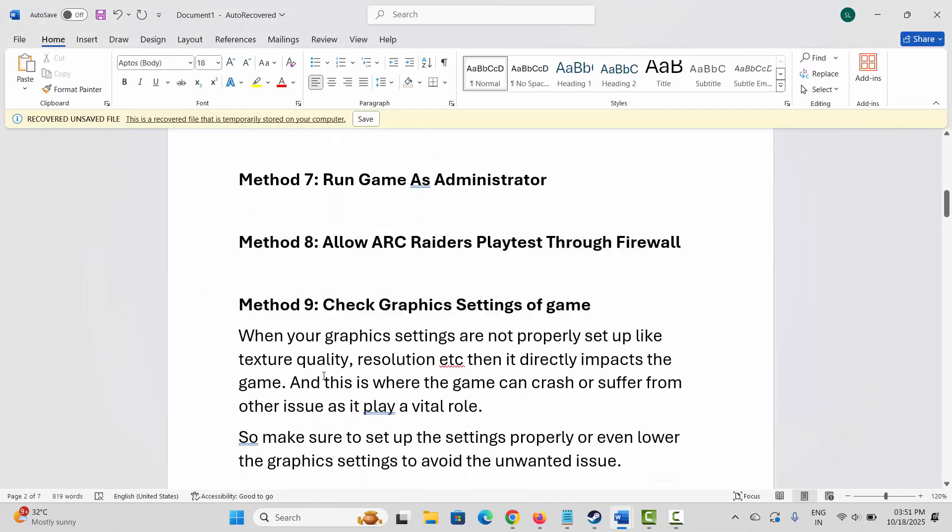Next method is to check the graphics settings of the game. When your graphics settings are not properly set up — like texture quality, resolution, etc. — it directly impacts the game. The game can crash or suffer from other issues. So make sure to set up the settings properly, or lower the graphics settings to avoid unwanted issues.